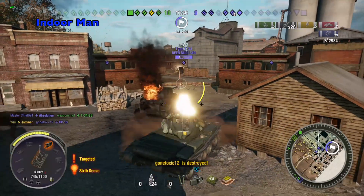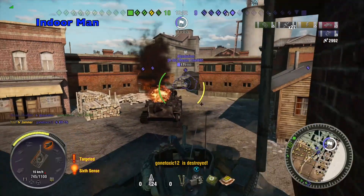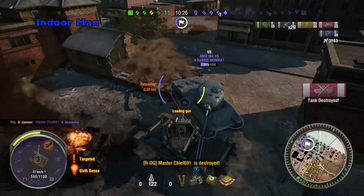The enemy is really starting to close in now and they've taken out my direct team support. So now it's just a battle for survival. My main priority here is to just take away the enemy's numbers advantage, so I started off taking out the Absolution.